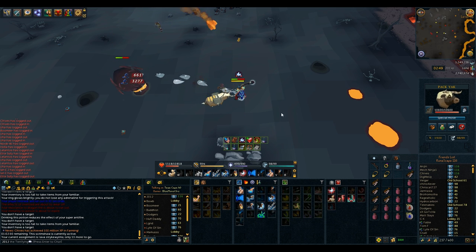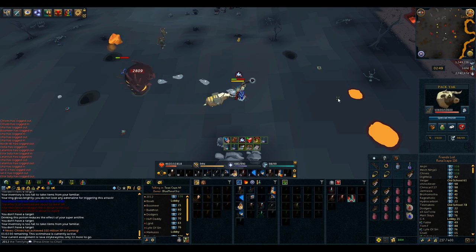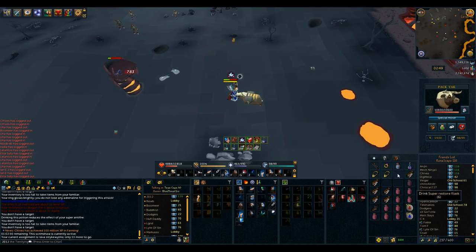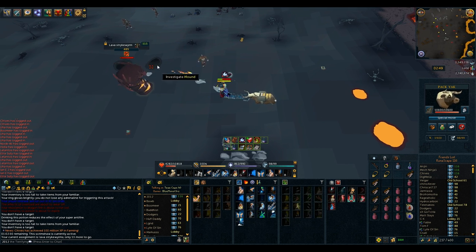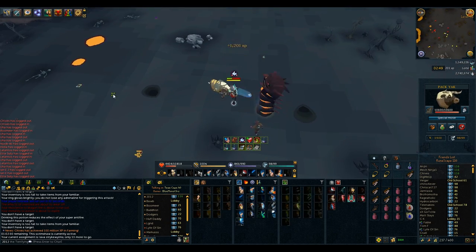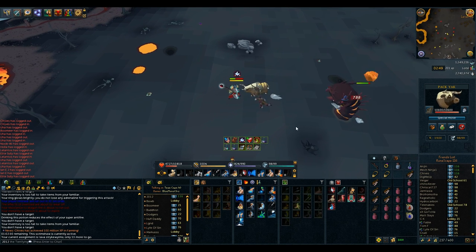You'll watch me do pretty much the same rotation every time: starts with Sonic Wave, then a Rack, then a Chain, then a Combust, then another Sonic Wave, a Wild Magic, a Dragon Breath, and a Deep Stunt. That's the rotation I usually use, though it varies sometimes. If you've lost count and aren't sure when to step back, you can use Tuska's Wrath because it hits 10k - it's basically a guaranteed kill if the worm is at lower HP.